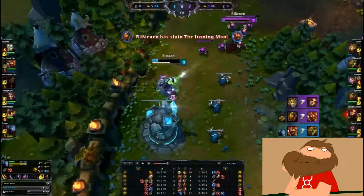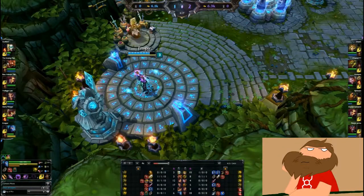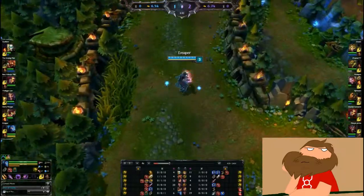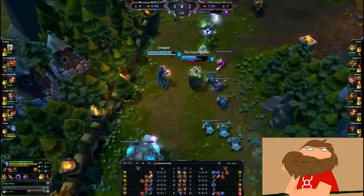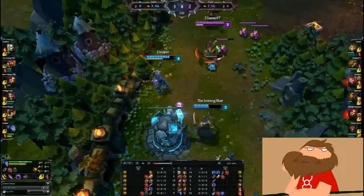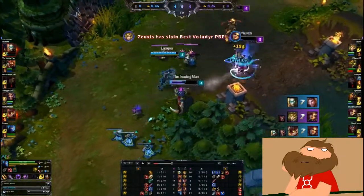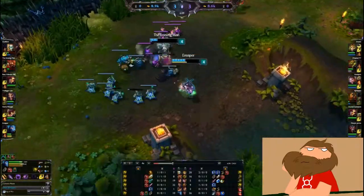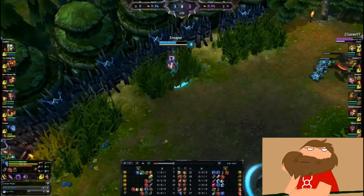So far what I found to be the most effective has been to basically have two people in all three lanes — a double top, a double mid, and a double bot. Because essentially the first team that does that is actually going to win out, since there's so many people on the map now. It's so easy to protect your own buffs and jungle, and it makes solo jungling and ganking a lot harder when you already have two people in the lane.